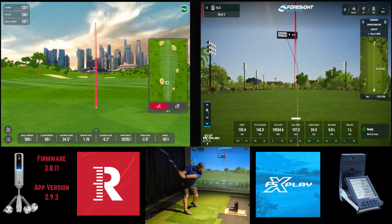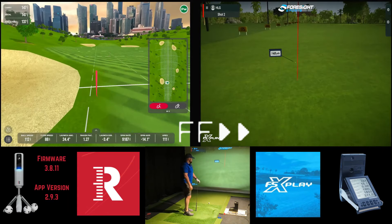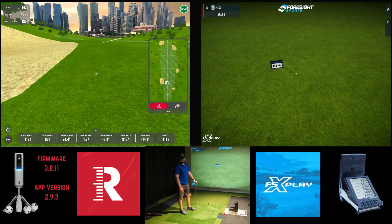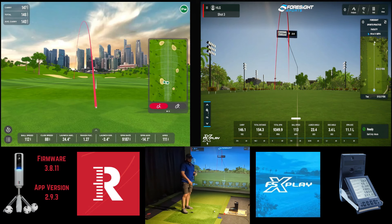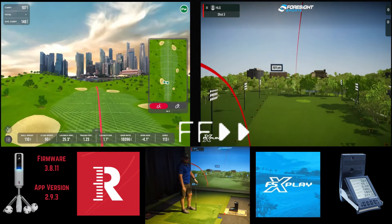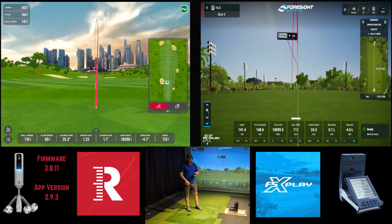One shot of comparable data. Pulled down a little bit, so we got a little more distance out of that second shot, but at least we've got two shots of comparable data so far. Now we've got three shots with the pitching wedge and we're going to move on to the seven iron. It only took one extra shot to capture the data we needed for that club.